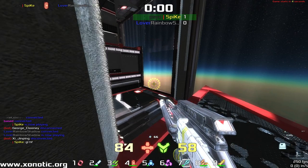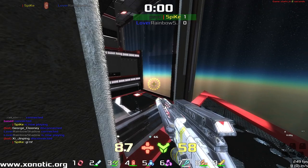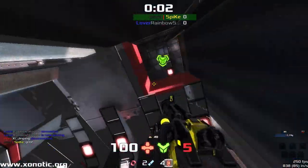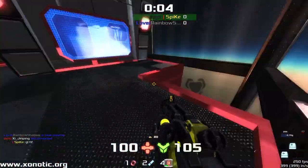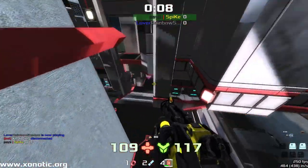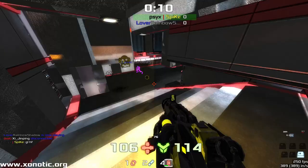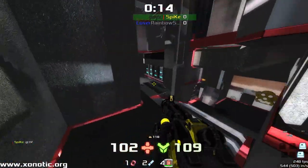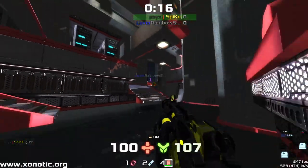This is the fourth map. We're on Boil — Spike vs Rainbow Shadow. Current score: Rainbow Shadow has two maps, Spike has one. You should watch the other games if you haven't seen them already. They're in the playlist you're probably on right now, or find the playlist for Spike Xenotic January Dole Cup or my generic Xenotic Dole Commentaries playlist.